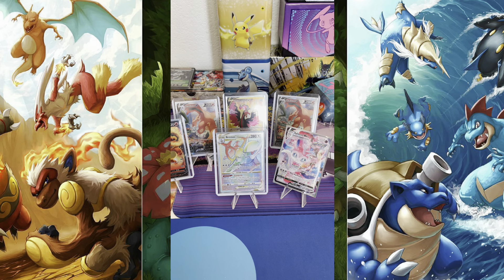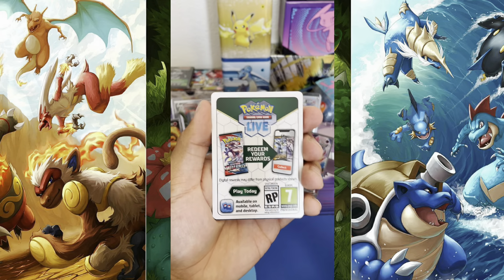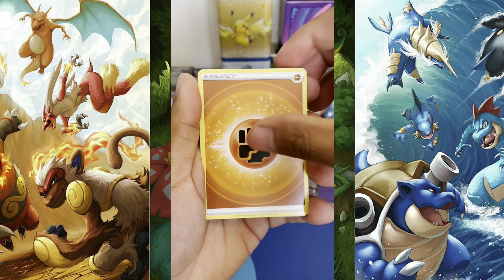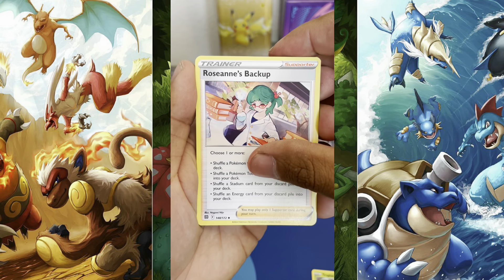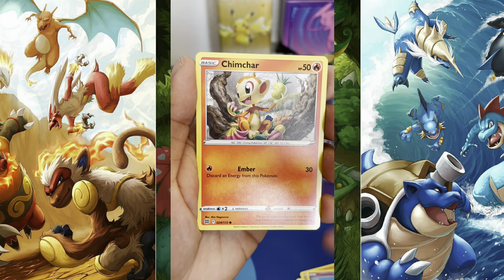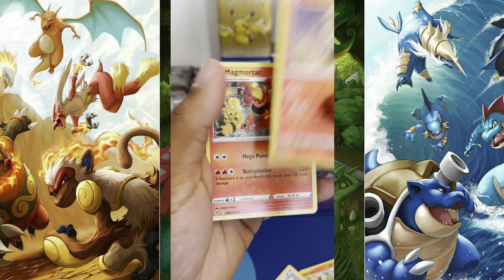If you guys want a Bibarel, let us know. All right — white border. Cards: Energy, Fracture, Tropius, Roseanne's Backup, Corpish, Galet, Chimecho, Chimchar, Munchlax — reverse Torkoal and Magmortar regular rare.